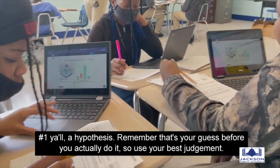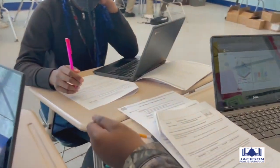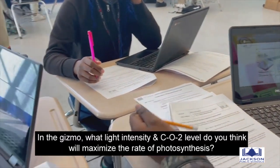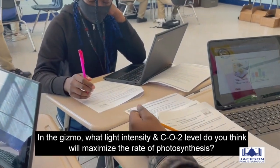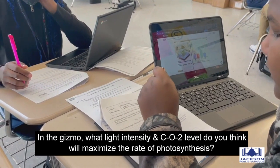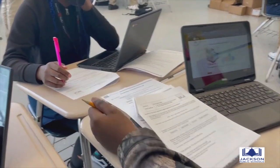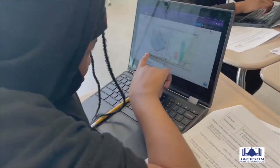So just use your best to do it. Conflicts are the peer correctness — they summarize like the following point. In the game, what light intensity and CO2 level do you think will maximize the rate of photosynthesis? How would it decrease?